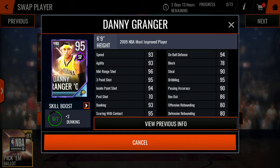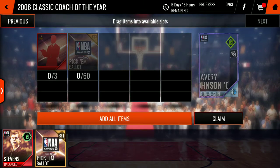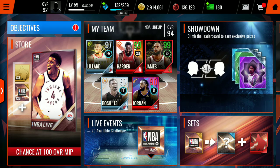Danny Granger: 93 speed agility, 96 mid-range shot, 95 three-point shot, 94 inside paint shot, 93 dunking, 95 scoring with contact, 94 on-ball defense, 90 steal, 95 dribbling, 90 passing accuracy. Looks good. And then Avery Johnson — the coach with three-point accuracy and coin boost. Better than Dwayne Casey, honestly.